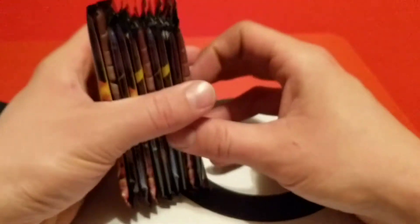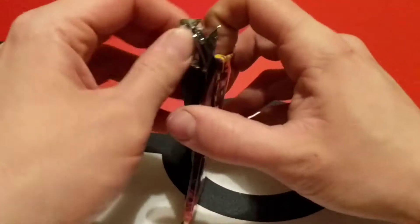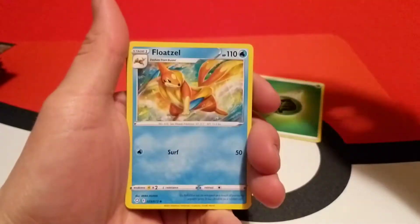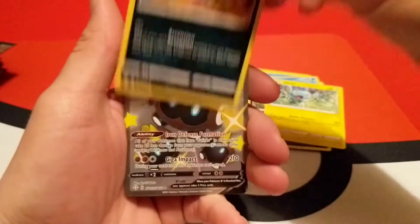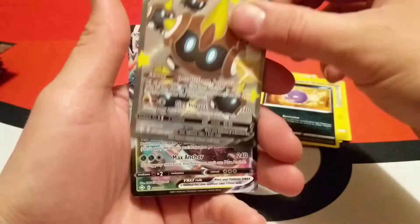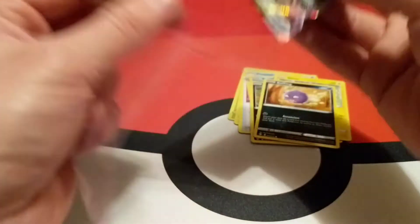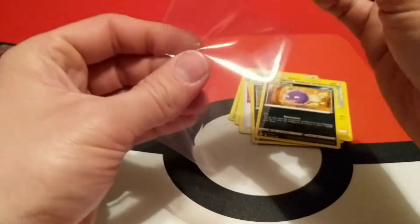Let's get into the packs — we got our 10 packs here. Starting off with this Charizard pack. There is a code card there. Let's see if we get anything good. Starting off with a Grass Energy, Tropius, Flittle, Team Yell, Cufant, Buizel, Spinarak, Shinx, Koffing. Ooh — Phanpy V, shiny! And hey, Dhelmise VMAX right behind it. Nice! We'll sleeve those two up really quick. That's a pretty nice pull — got a Shiny V and a VMAX together in the first pack. Starting off fairly good.